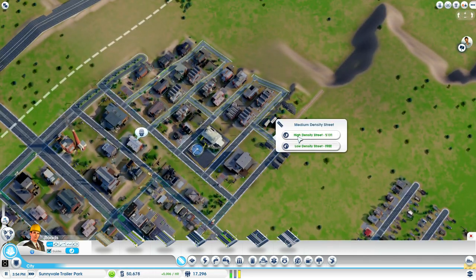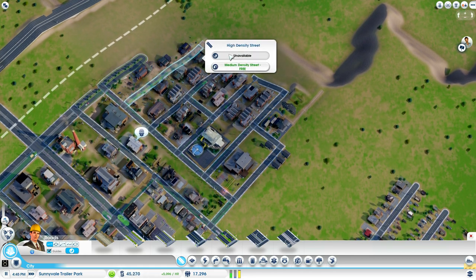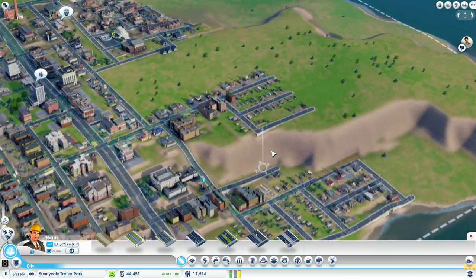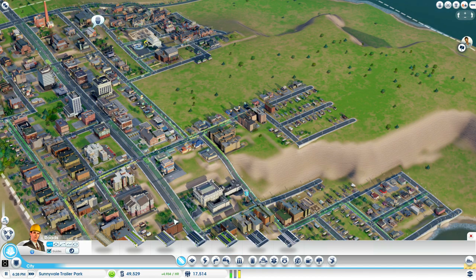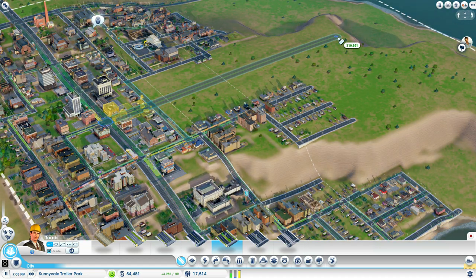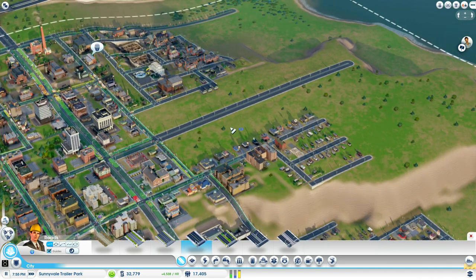Let's take a look at the streets here. These guys need to be upgraded. And actually this avenue can get extended out for the future. I think this should have been an avenue right here, but I'm not gonna change it now. And actually I should have made it the high density avenue — whatcha gonna do? Let's get some people moved in.